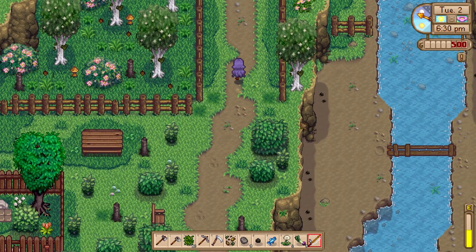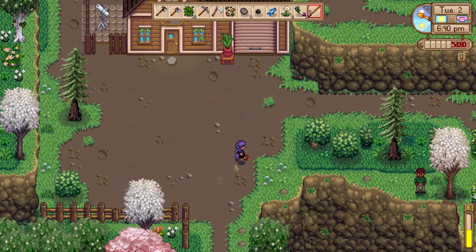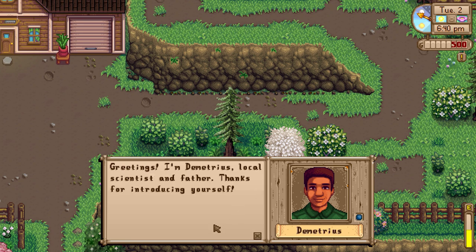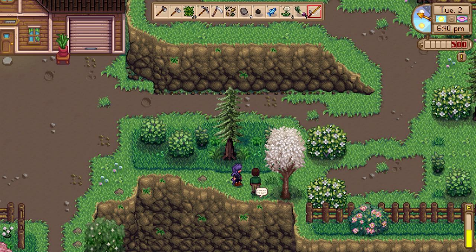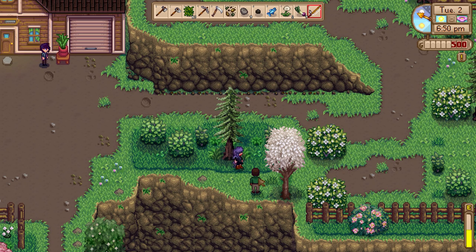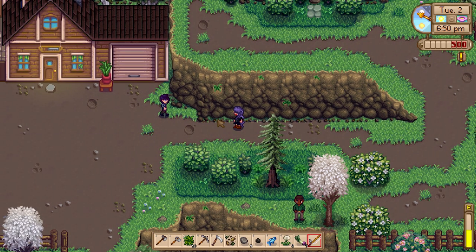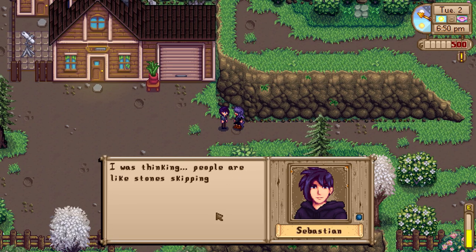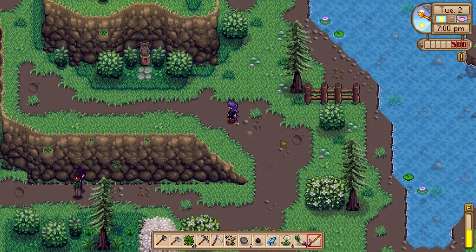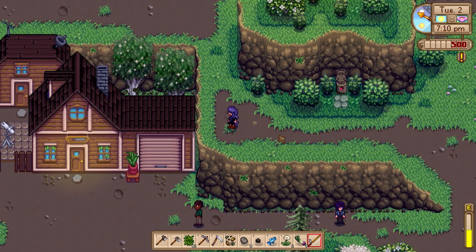Up this way I meet Demetrius — a local scientist and father, studying local plants and animals from his home lab. He asks if I've met his daughter Maru, and I have — she's really nice. Then there's Sebastian, who muses that people are like stones skipping over water and eventually we're all going to sink.